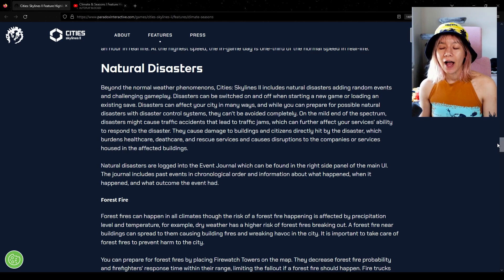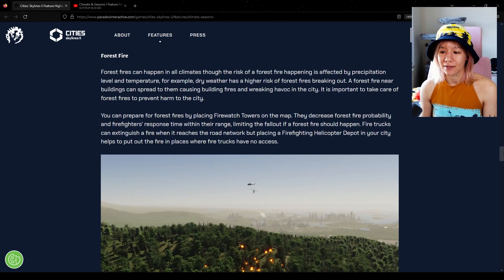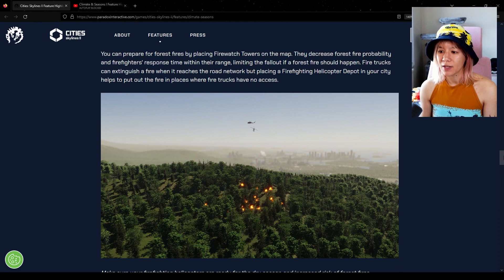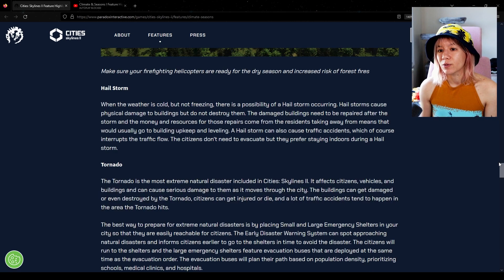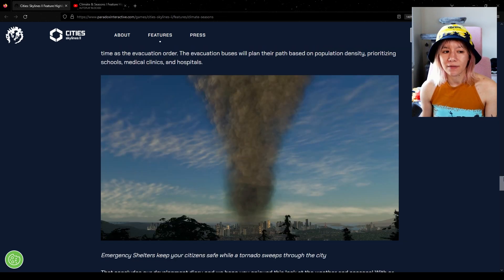We're also getting natural disasters in the base game. Some people are super excited, some aren't. I personally think it's great because we can turn it off, it's not an expansion pack so we don't have to pay extra, and we still get the option of using it or not. Natural disasters are logged in the event journal, which shows past events in chronological order, what happened, when it happened, and the outcome. Forest fires are more likely during dry weather, which is cool - the weather actually impacts this. Hail storms cause physical damage to buildings but don't destroy them, and damaged buildings need to be repaired.